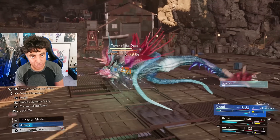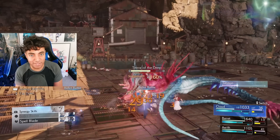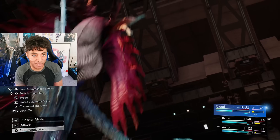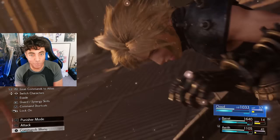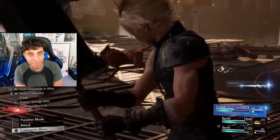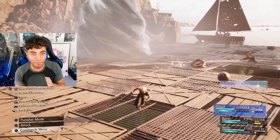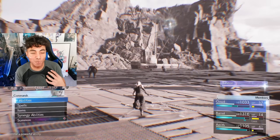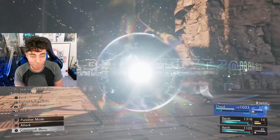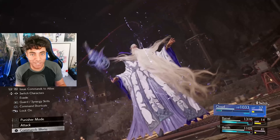While exploring the world, fighting all the enemies in an area and doing the challenge fights — and presumably other things in the final game — will allow you to get more intel from Chadley. If you recall in Final Fantasy 7 Remake, you had to use Assess on all the enemies and do battle challenges to complete his intel. The good news is you no longer have to meticulously use Assess on every single enemy. It's all done organically through completing battle challenges and discovering new things throughout the world, which is a much more fun approach. As you unlock these things, you'll be able to develop new and interesting materia — this appears to be how you get the absolute best materia in the game, and it encourages players to explore more.